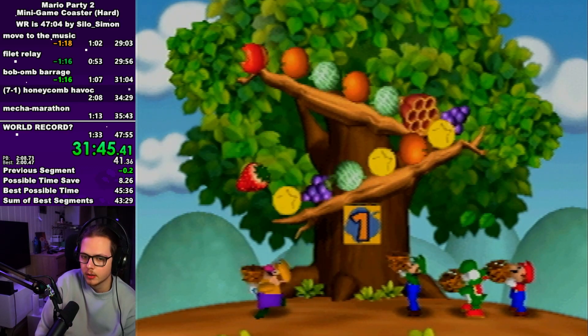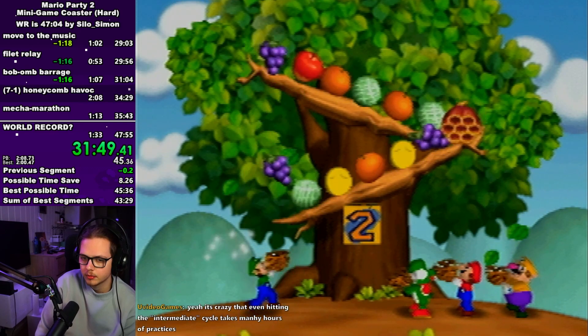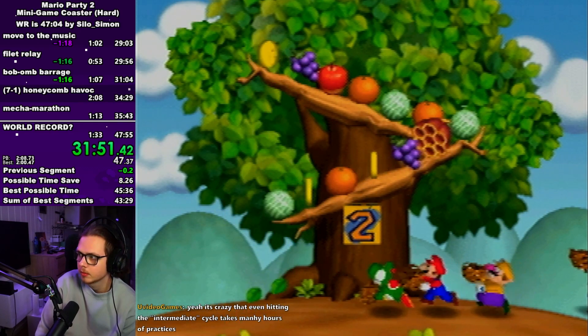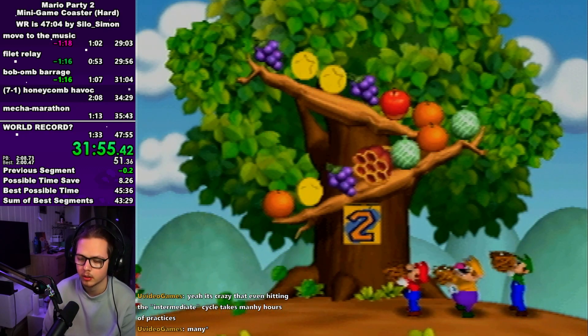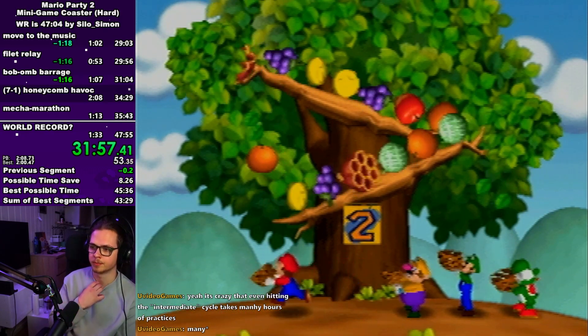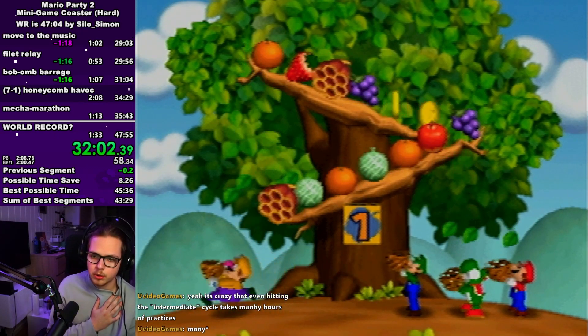Honeycomb havoc — a big run killer, you can be really unlucky. I have a spreadsheet for this that takes the assumption that the CPUs are always out to get you. So even in the loose situations you might still win by the CPUs being dumb. But if you just follow the spreadsheet I'll put in the description, you can just follow that.